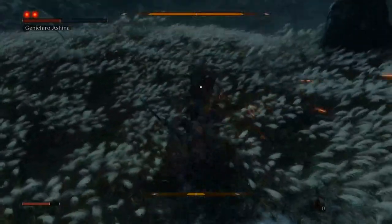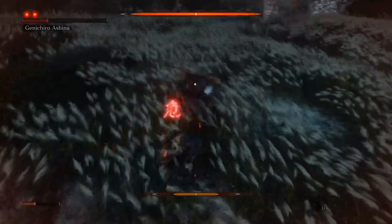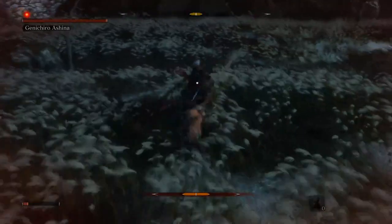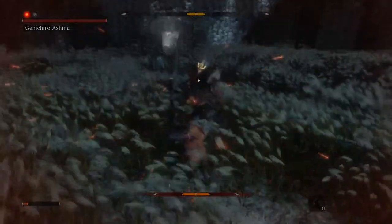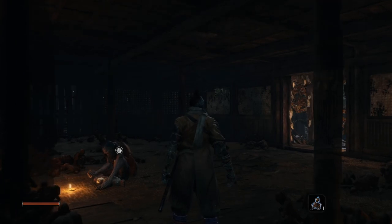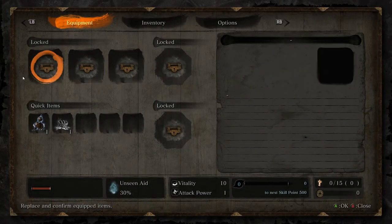Dragon rot is a mechanic that affects all the NPCs in the game. When you die enough times, they become ill and it stops their quest lines. It will infect random NPCs — so say you die like five times and on the fifth time it will activate the dragon rot cutscene, take you back to the temple, and then the more you die the more NPCs will be infected, unless you cure it. When you cure it, it cures all the NPCs.